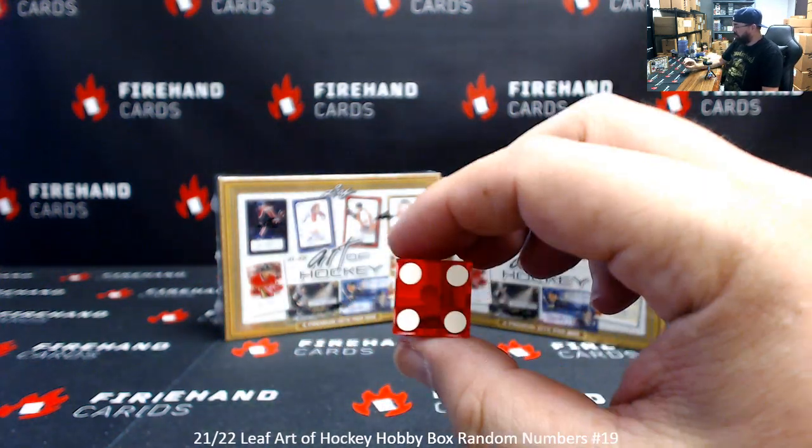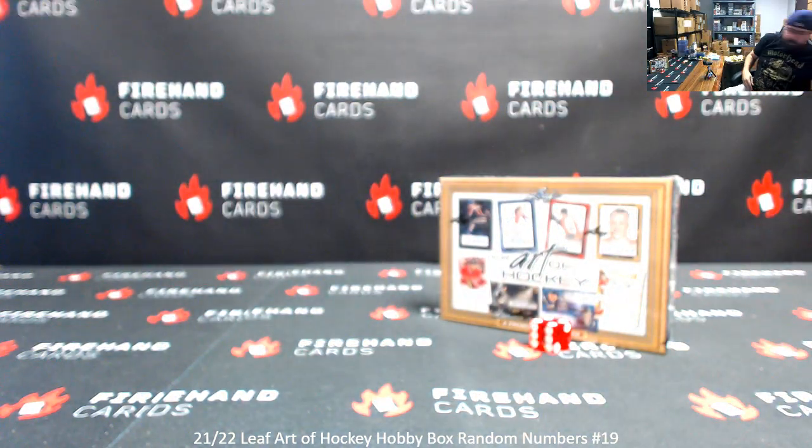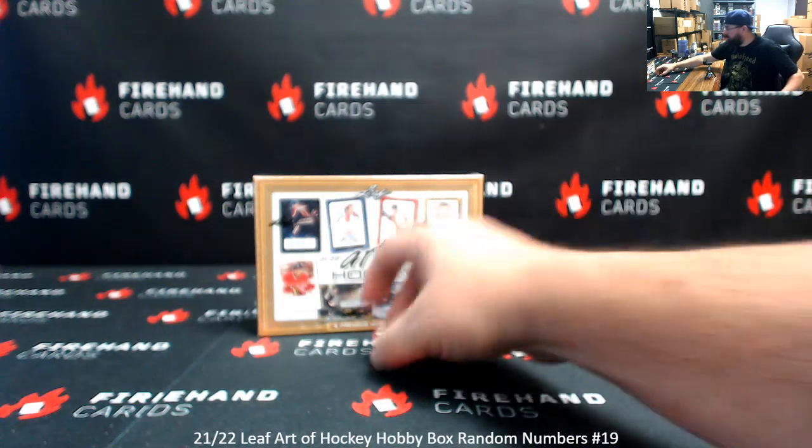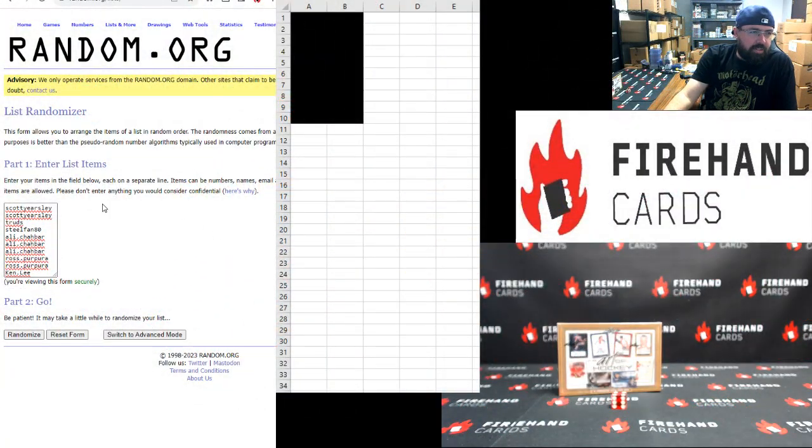Four clicks on the randomizer and because we rolled even, we'll use the box to the right. The box to the left will be held aside for break 20. Scott Earsley top, Kenley bottom.